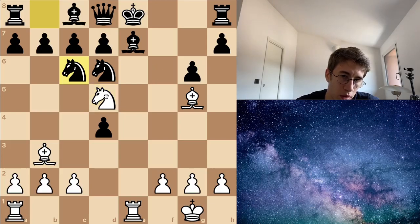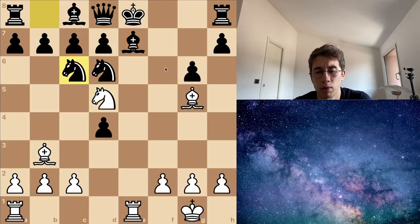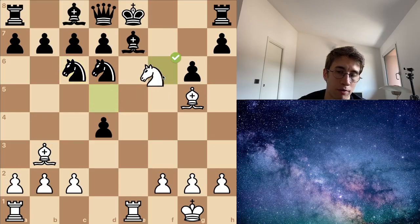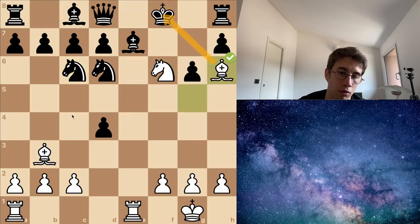Instead of capturing here, something interesting: this knight has a free check, and the king has to move here because there is a bishop on that last square. And then I have a checkmate with this bishop. So instead of capturing I have this check, and this is checkmate. Look at this beautiful checkmate!